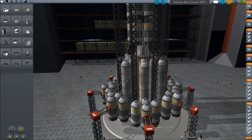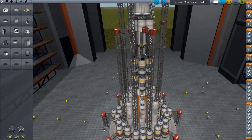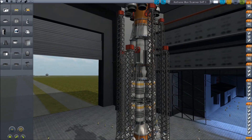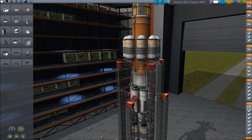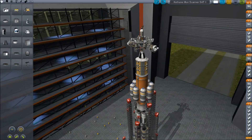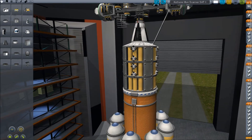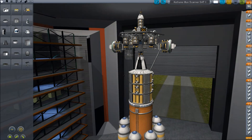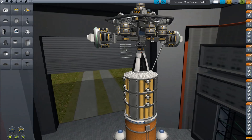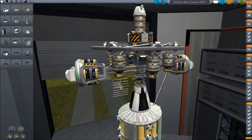So, basic rocket. Nothing too fancy. Pretty good range. I remember making this — it's kind of a stupid rocket with lots of silly stages. This one was more or less designed to get to Ilio.